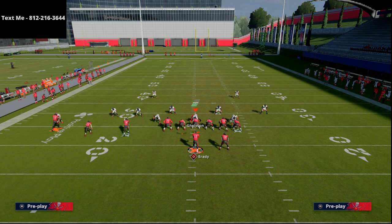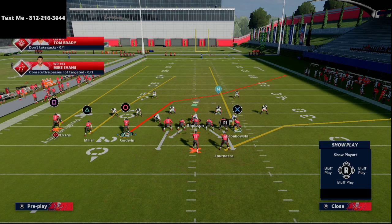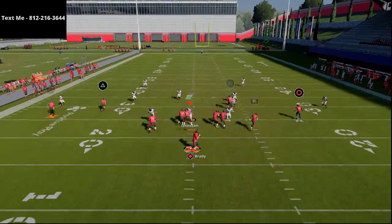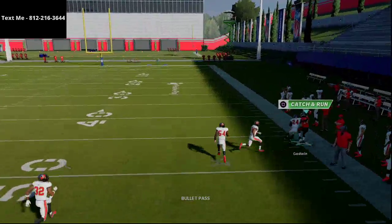We're going to drop that linebacker on the right side into a purple zone. So you've got basically a flat and a purple zone — the purple zone is shaded at 20 yards, which means he's going to get back for the deep crossing routes. From Verticals, all we're going to do is put the tight end on a streak and put the running back on a little shoot flat.